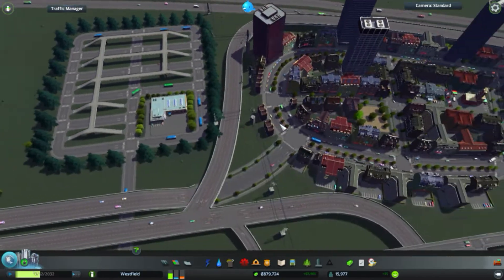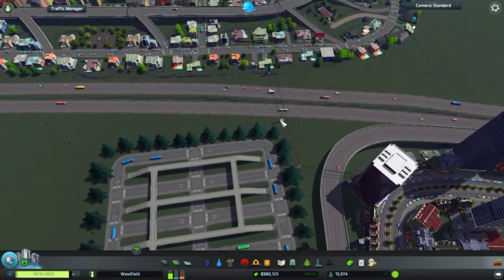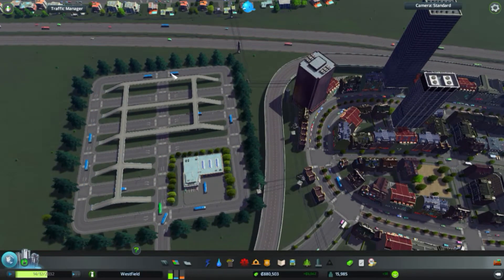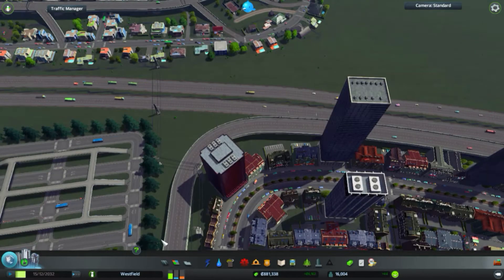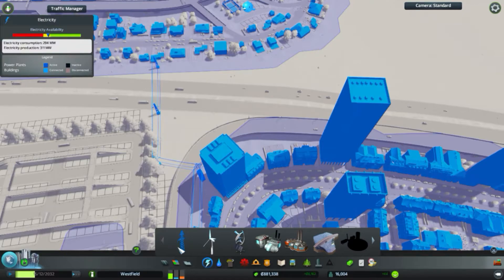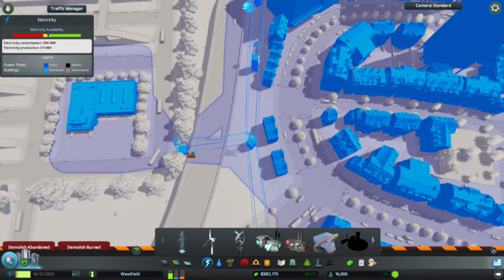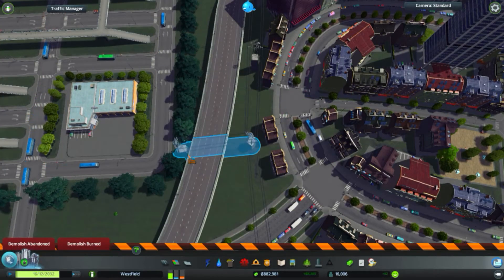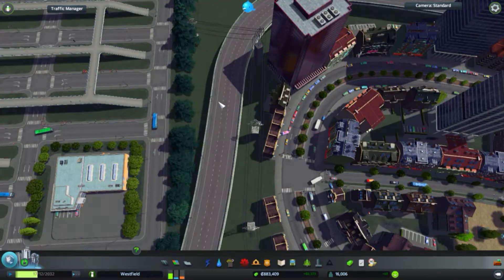I still need something to make the power jump from this side to the other. Nothing is powered here, so it's going to have to be done from here. Maybe I can at least clean this up a bit, but it's not really that easy — although this seems to have jumped. Hold on, maybe I can do this. The power jumped right here, so we don't need that pole.